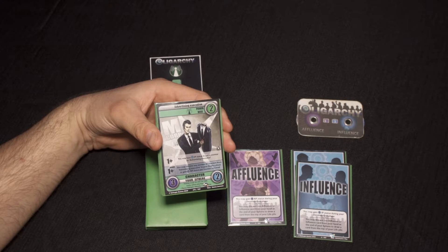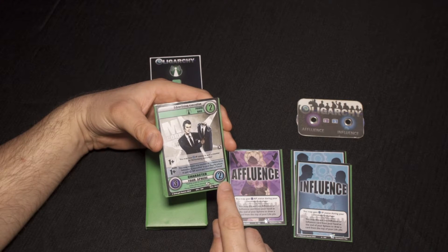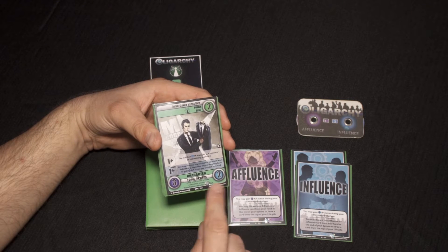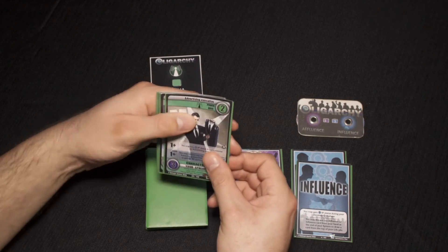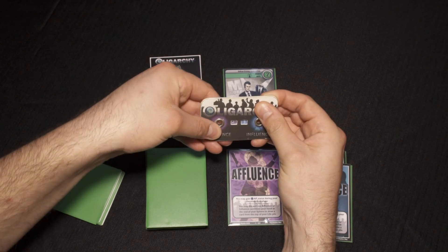The cost to play any card is represented by the purple and blue circles at the bottom of the card. Purple represents the affluence cost and blue represents the influence cost. So let's spend 3 AP and 2 IP, taking our AP total to 0 and leaving us with 1 remaining IP.